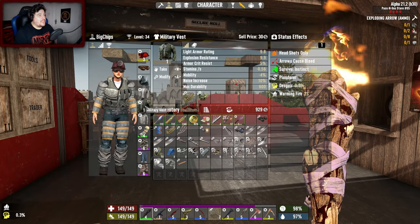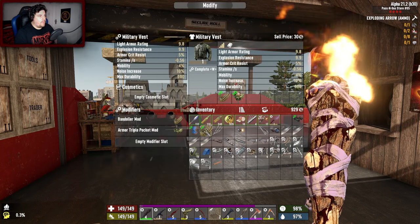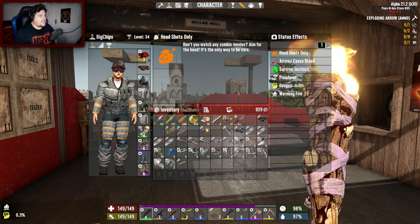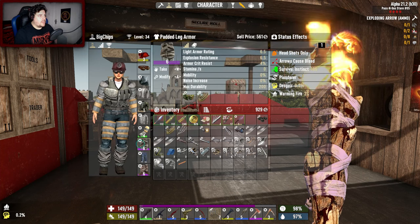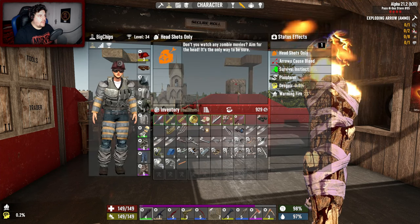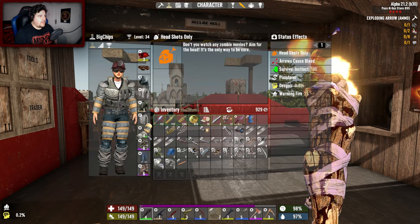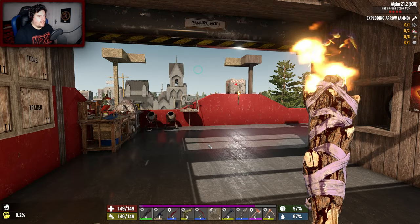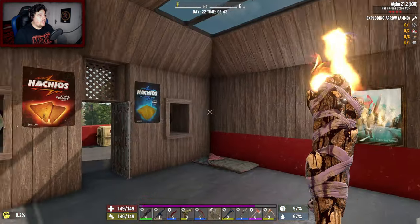Can I put a bandolier in? I'll put that in there. I want the advanced mindful connectors but I don't have decent anything. Let me swap that around — sweet, nice. We've got the best of what we can. Let's throw everything in.